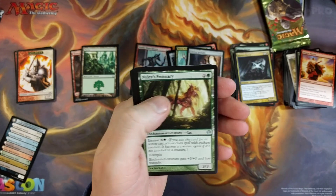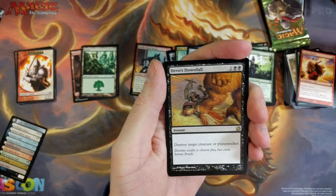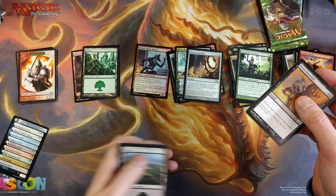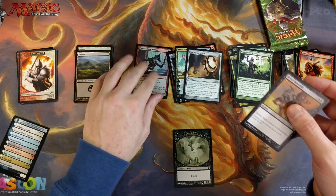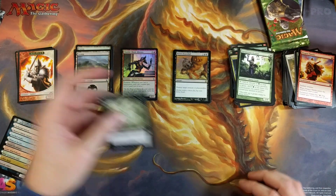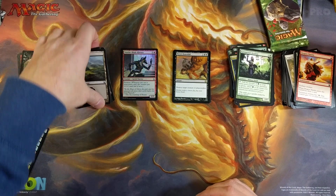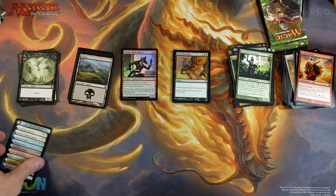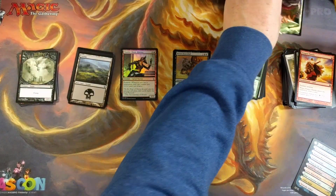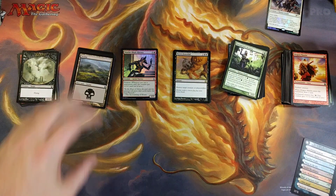Color Acolyte, Phalanx Leader, Nylea's Emissary, Hero's Downfall — nice removal right there. Destroy target creature or planeswalker. That is solid. Overall, I mean I did not get my money back, but that is typical — I don't think I've got my money back yet on one of these. But it is always fun to open various packs, and if you're the kind of person who likes to open various booster packs, why not get yourself one of these chaos bundles? Definitely supports your LGS as well — it is a place I do frequent, I usually go there for my singles.